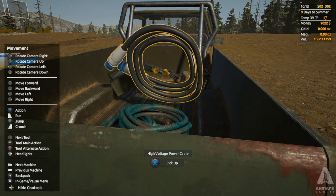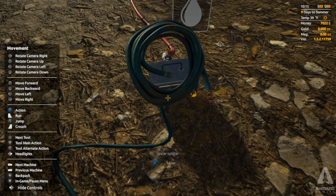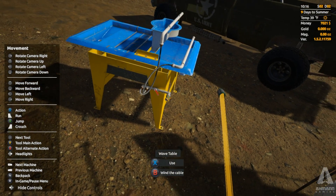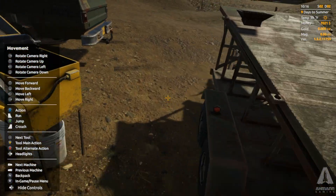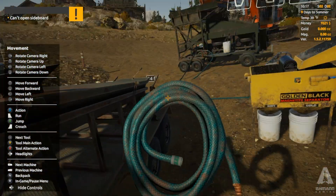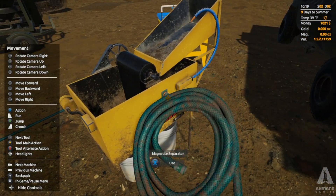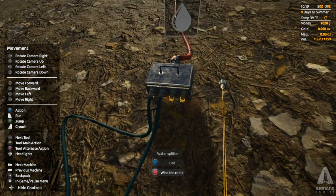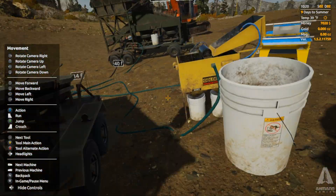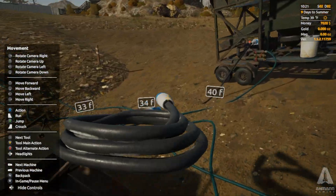Now let's get the water rolling. I already have the splitter here so that should be pretty easy. I just need to get this to the table. There we go. I don't think I brought enough hoses - oh there we go, there's another bucket. Now we need one to the magnetite separator. Magnetite separator, there we go. I forgot I already have that other one plugged in, so now let's go ahead and have that for extra.